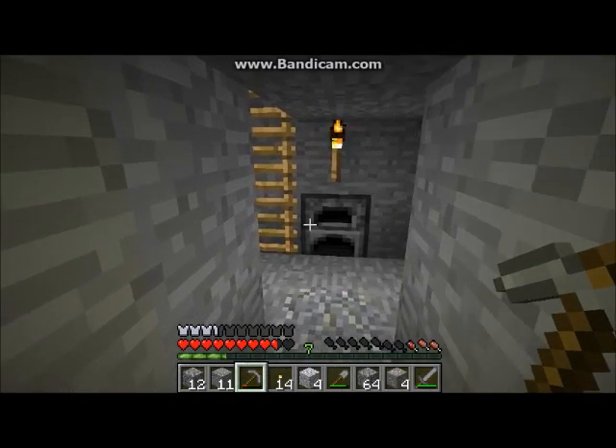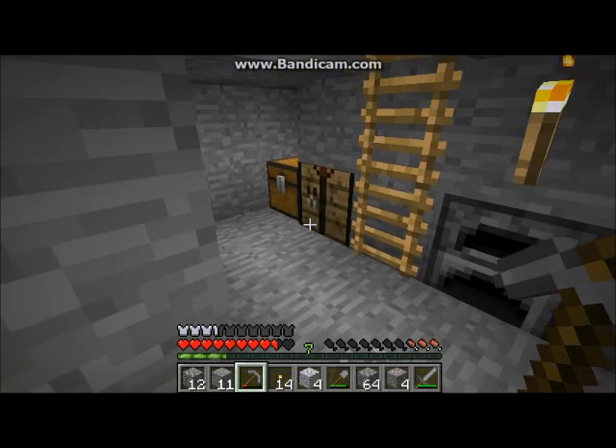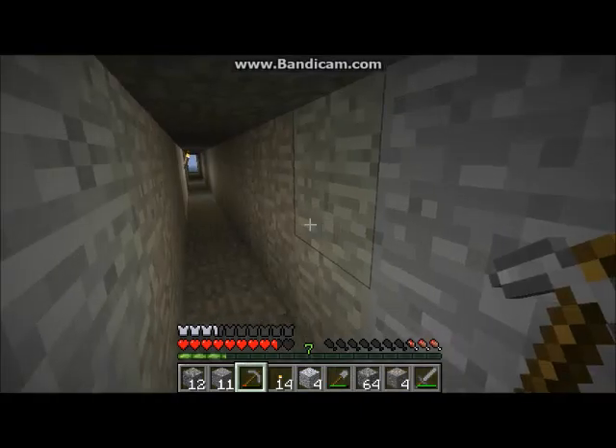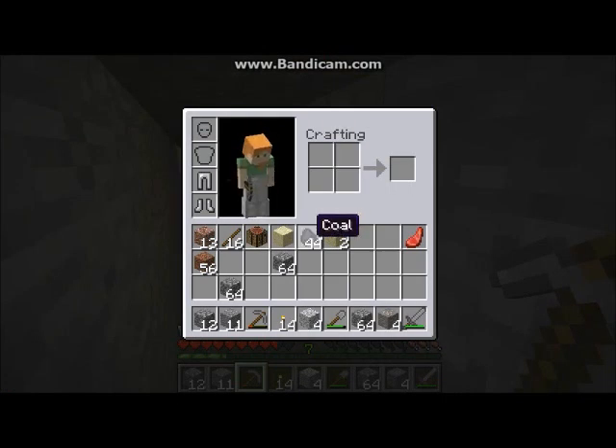Hello, welcome back to part 12 of my Minecraft Let's Play. Today we just came out of a cave down in our mine where we collected quite a bit of stuff. So let's see what we collected: 44 coal, 4 iron ore, 4 diorite.